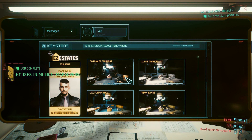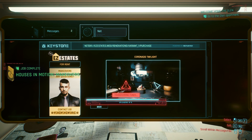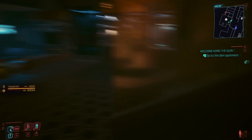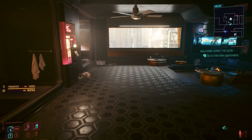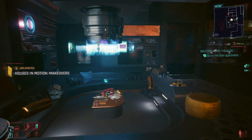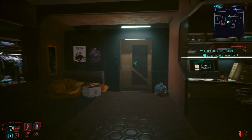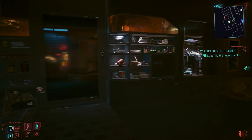The first one is Coronado Twilight and it costs 10 grand. It's more expensive than the cheapest Northside apartment. I think I prefer the sitting area in dark colors — that gives off a more luxurious vibe, well, as much as you can expect in this building.